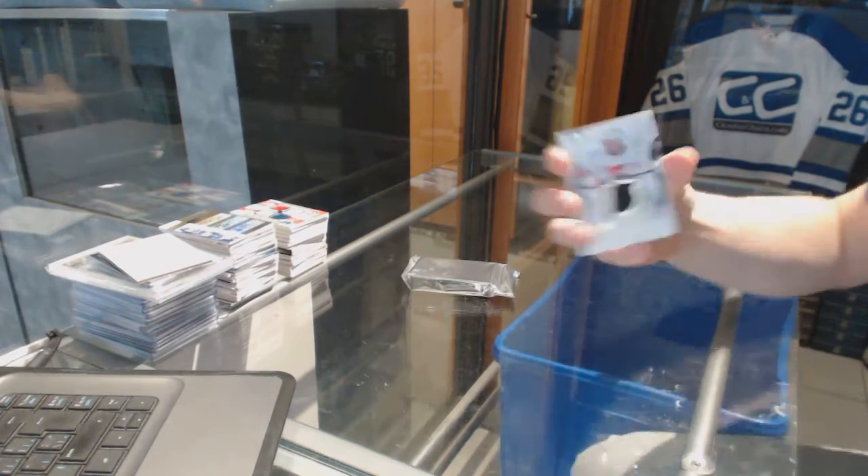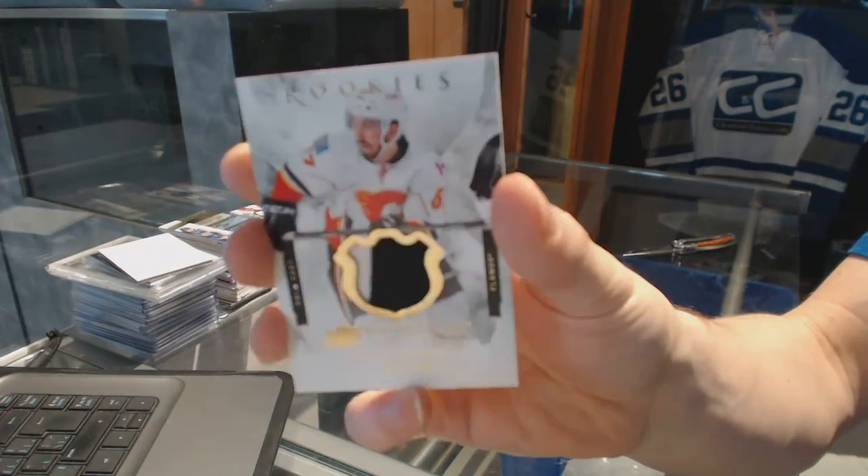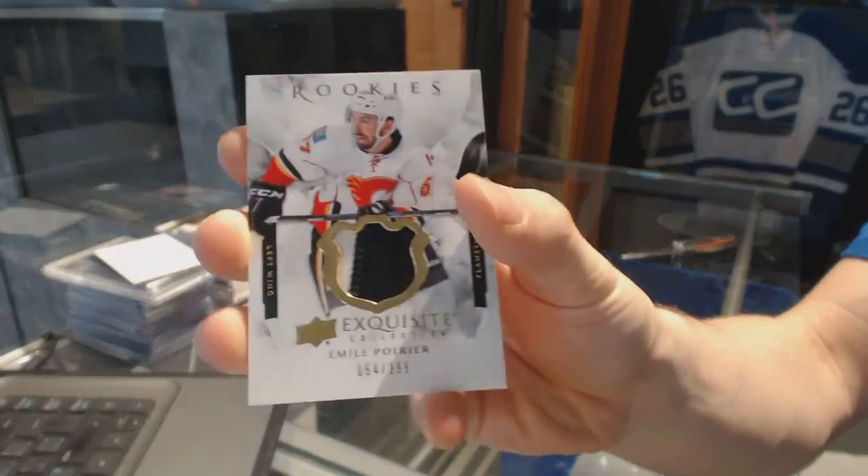The exquisite starts with a two color exquisite patch rookie number 299 Emile Poirier.